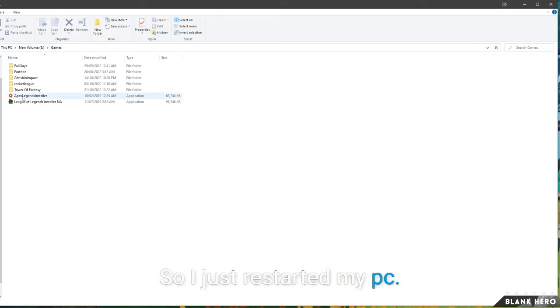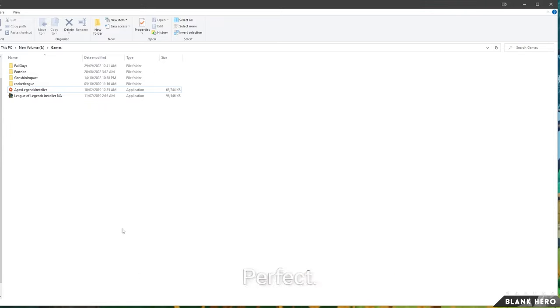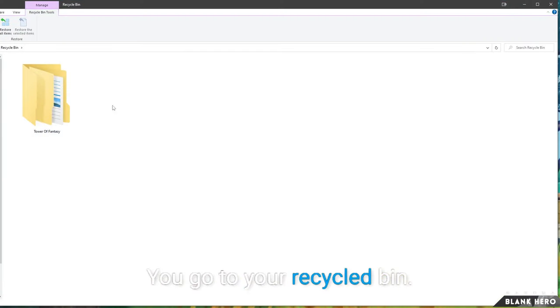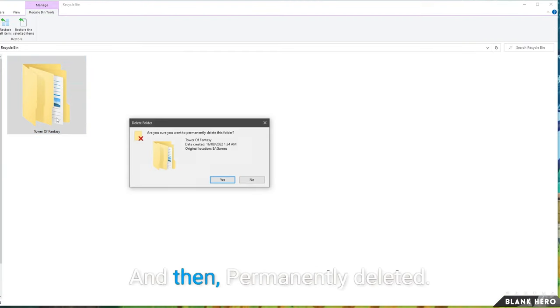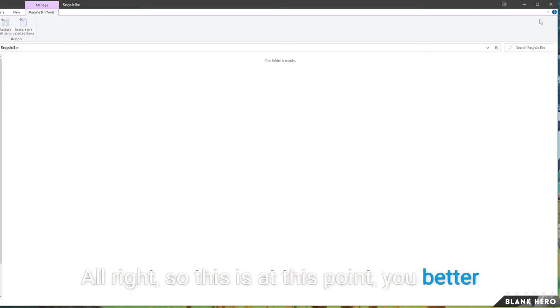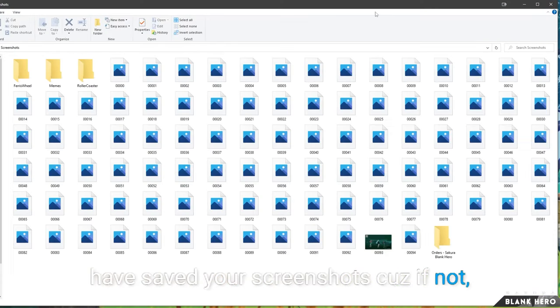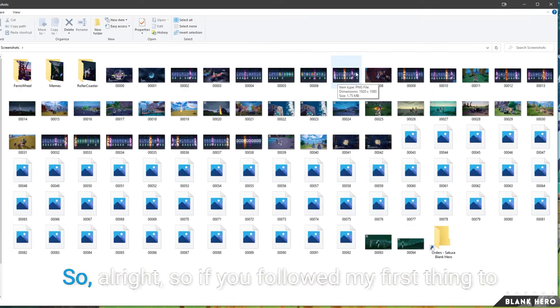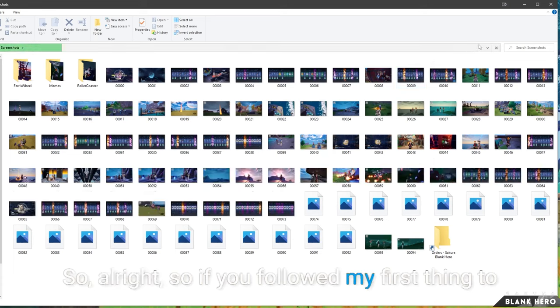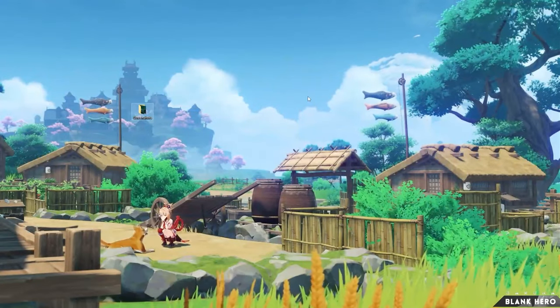So I just restarted my PC. Let's see if we can delete this entire folder — and yes, we can. Once that's gone, once you don't see that anymore, go to your Recycle Bin and permanently delete it. At this point you better have saved your screenshots, because if not, they would definitely be gone for good. If you followed my first tip, your screenshots are saved.